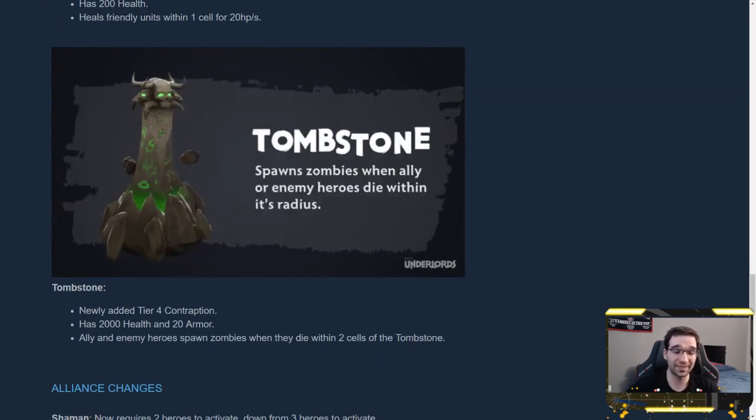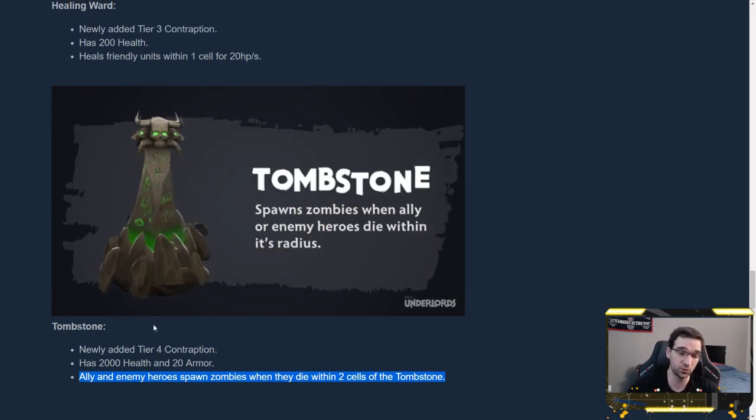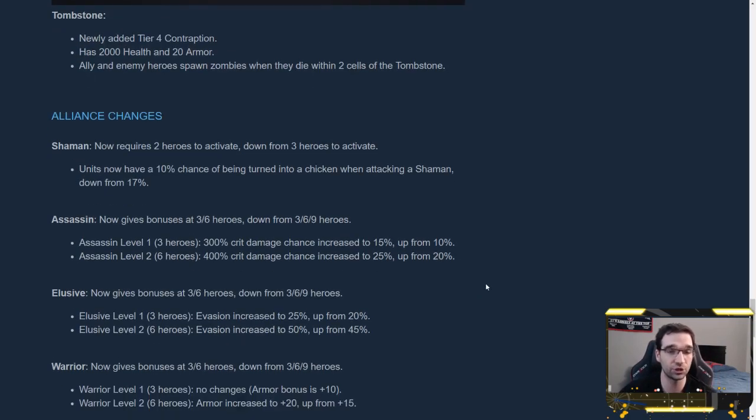Tombstone is a tier 4 contraption competing with big hitters like Daedalus and Moonshard. It has 2,000 health and 20 armor and is very tanky. It says allies and enemy heroes spawn zombies when they die within two cells of the Tombstone. These zombies are kind of weak — similar to Nature's Prophet Treants in health and damage output — but they are still bodies that can be buffed by Summoning Stone, distract the enemy, and Tombstone itself can distract enemies since they'll attempt to attack it. You can place it conspicuously and have opponents attack it while your real units do damage.